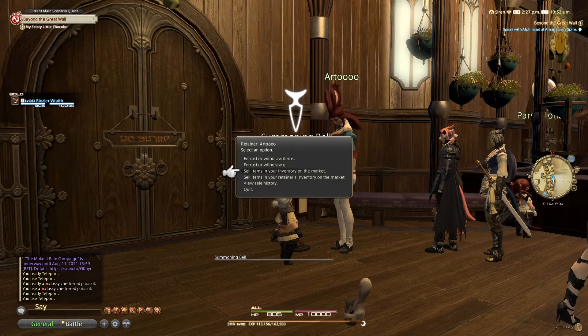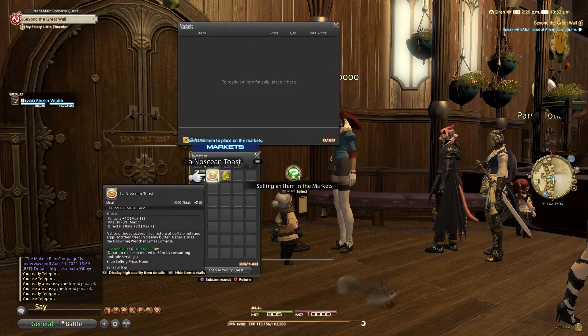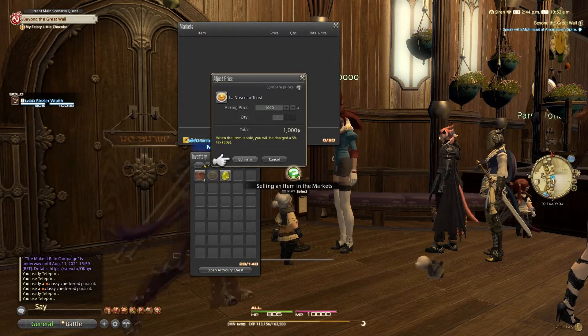The next option is sell items from your inventory on the market board. You click on the item - let's say you want to sell this Lominsan Sea and Toast - it'll ask how much you want to sell it for and how many you want. If you've only got one it'll default to one. If we sell that for one thousand gil, it will tell you that when the item is sold you will be charged a five percent tax, which equates to 50 gil. So when you sell for a thousand gil, you will actually receive 950 gil as payment.